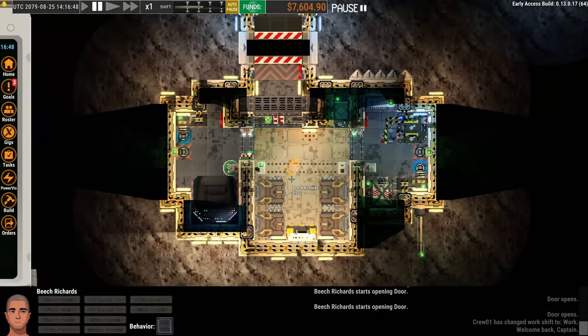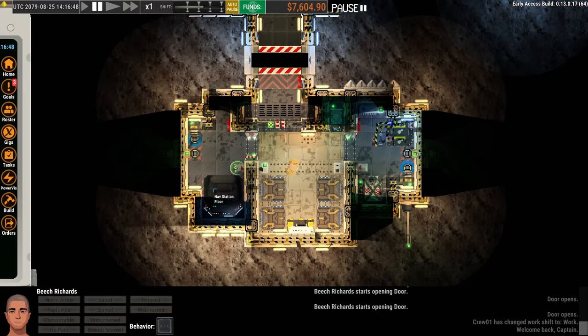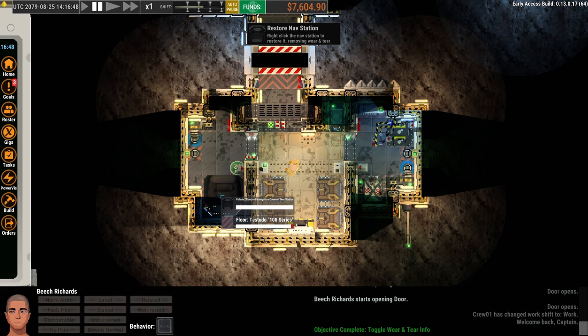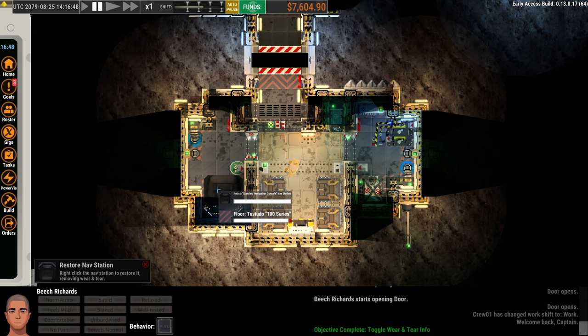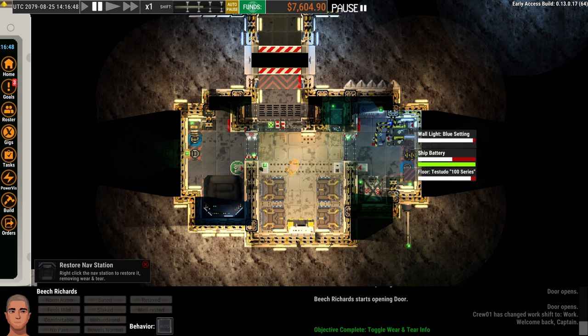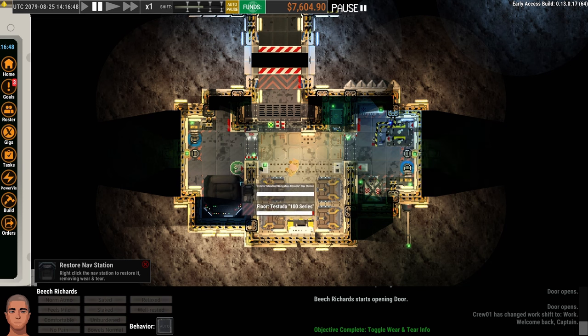Our ship has not been repaired at all. It is flyable — we could take off with it. If we hit X, we'll get the feature that shows us how damaged things are. The nav console is 100% repaired. Some of the other systems are not in such great shape. This battery is worn pretty badly. We could still fly; that wouldn't keep us from doing that. But usually I take the first roughly hour of game time to clean up the ship.